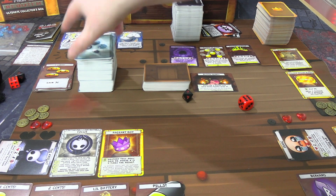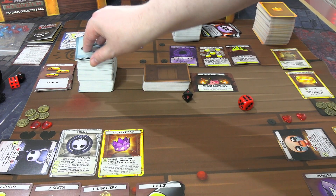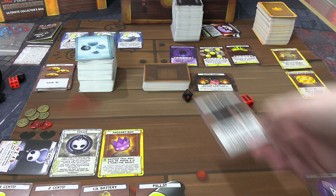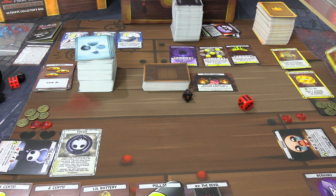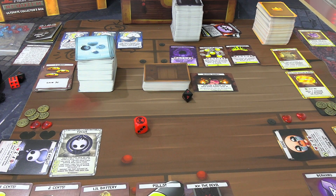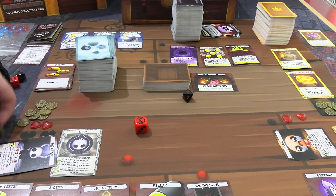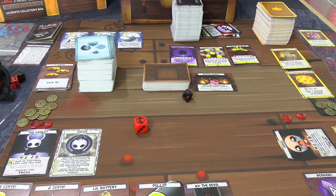Isaac gets the Stars card, which can get rid of items to gain more treasure. Into the Knight's turn — he draws the Devil: destroy an item you control, and if you do, steal a non-eternal item from a player or from the shop. We tap Pageant Boy and destroy it, rolling for four times the result. It's a one — only four pennies back of the ten it cost. Isaac's D6 could have helped but it was tapped. Not great, but the Knight is untapped again.